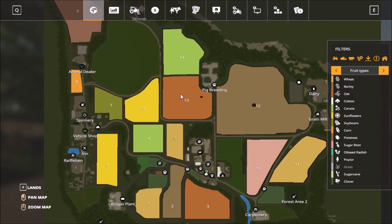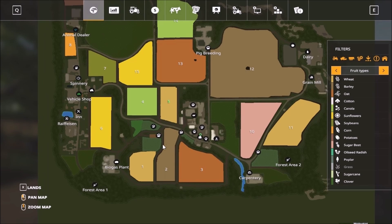The animal dealer is here. We have sell points all around the map — about four. Let's check them out.